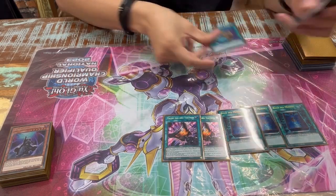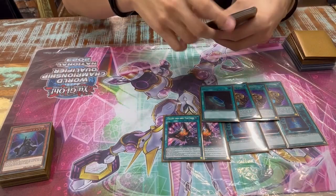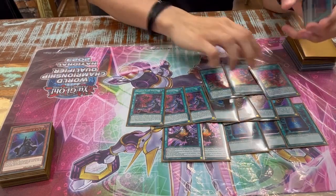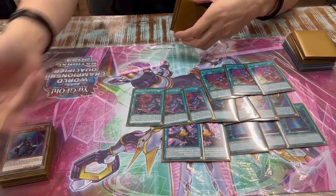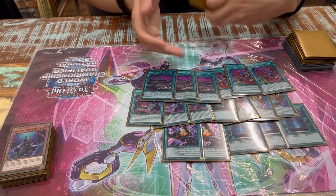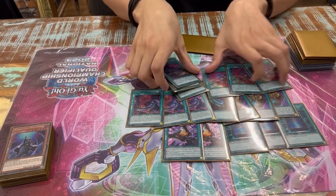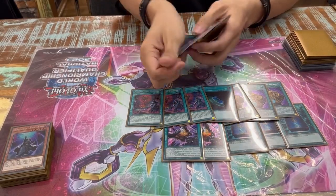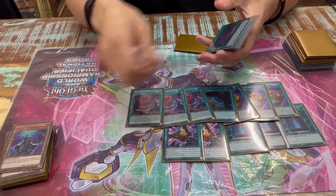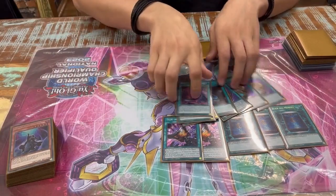To make the deck very consistent: three Pot of Prosperity, one Terraforming, three Planet Pathfinder — the starter. Three Kashtira Birth for the combo, which gives you back your banished cards. It's the best card in the deck — if he outs your board with Arise-Heart, you can easily play next turn. That's the card that somehow got through the ban list. If they don't need to ban or limit Unicron, this is the problem. Ban Birth.